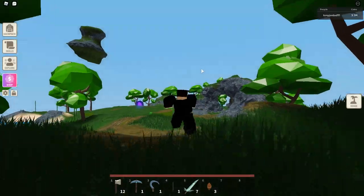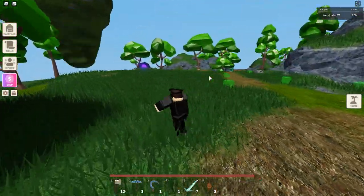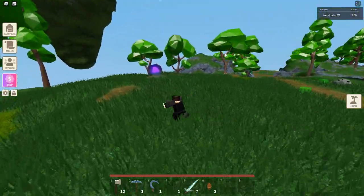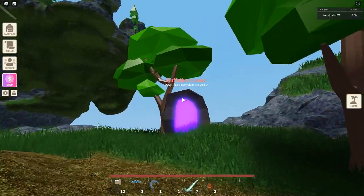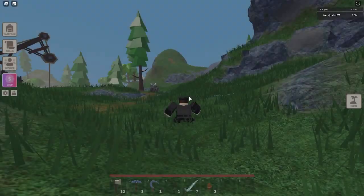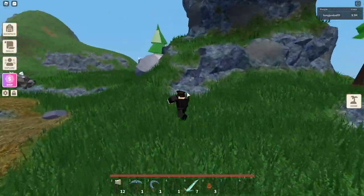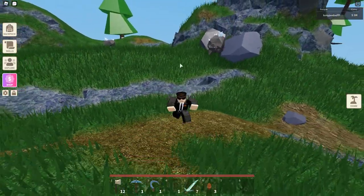If you go over to a slime island right here, we do not want to farm the slimes. You want to go over to this little portal — it says Buffaloker Island, combat level seven. It's nothing much; just farm the slimes for a little bit, then we go over here. These are the Buffaloker — these are the mobs you want to farm.